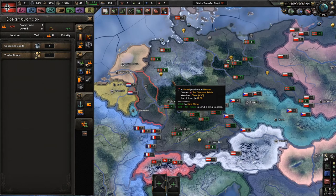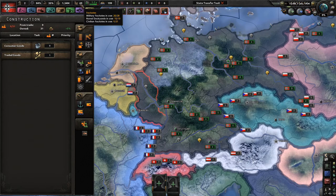Everything seems very complex, seems very complicated, but I'm going to first explain it this way and then give you the cliff notes at the end. So bear with me. We said that the factories of your country are split between military factories, which you use to build equipment, dockyards, which you use to build ships, and civilian factories.